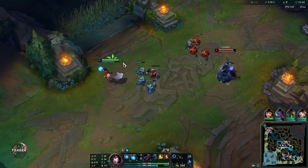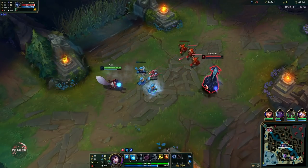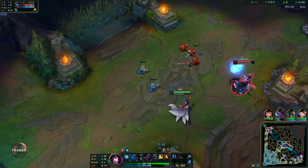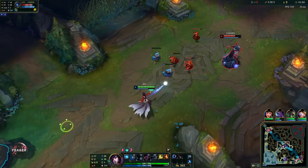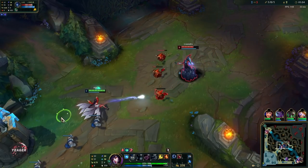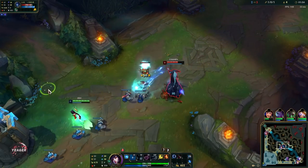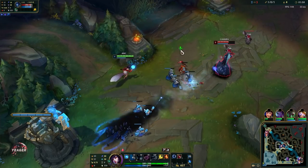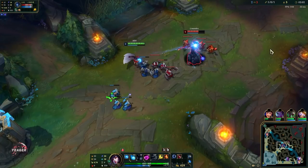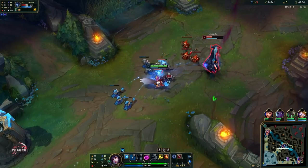In the early game you want to make sure that you are using auto attacks as well, because you actually have pretty decent auto attack range. Make sure that you combine that with your Q so you can sometimes get a really easy Electrocute proc off. Be careful of not spamming your Q though, because it does cost a decent amount of mana and you don't really have the biggest mana pool.